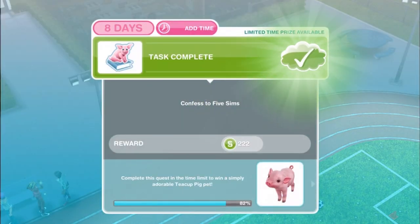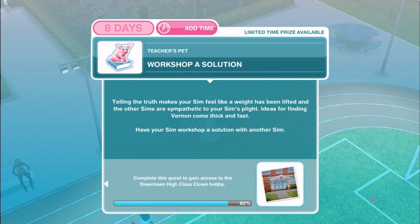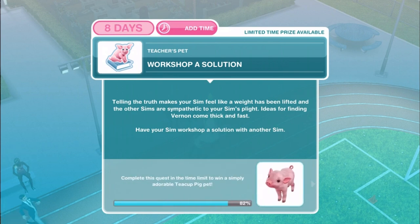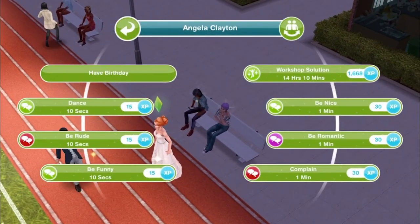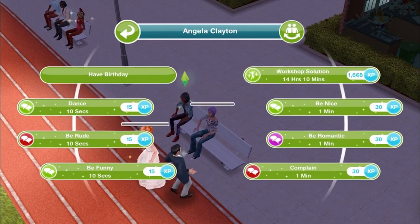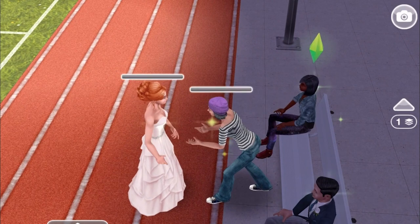Once your last pair of Sims has finished coming clean to each other, the task completes. Workshop a solution: telling the truth makes your Sim feel like a weight has been lifted and the other Sims are sympathetic. Ideas for finding Vernon come thick and fast. Have your Sim workshop a solution with another Sim — workshop solution for 14 hours and 10 minutes.